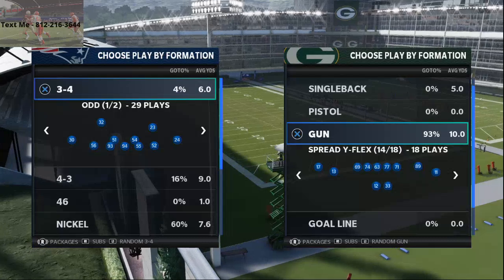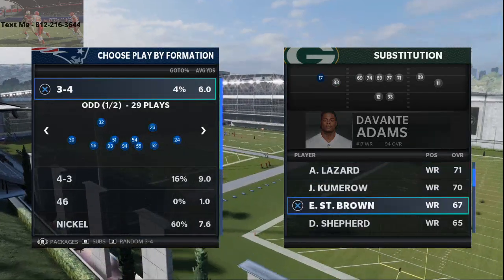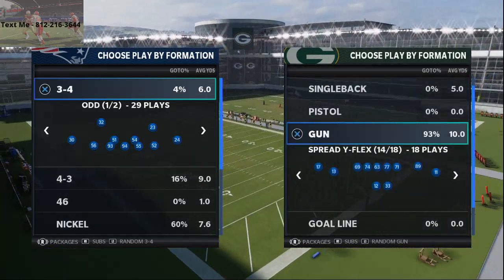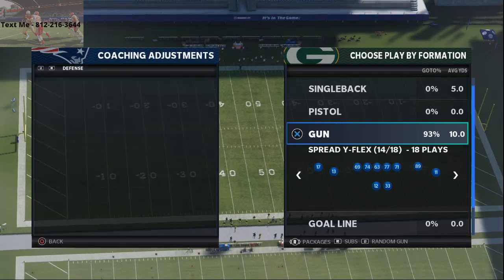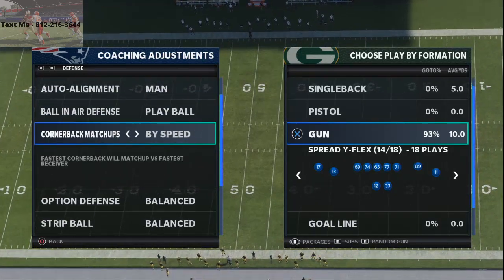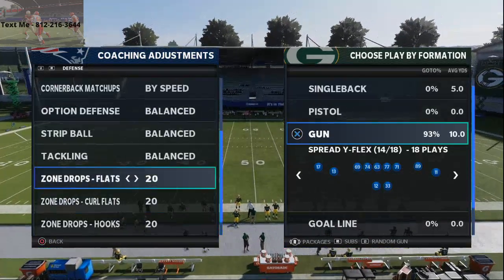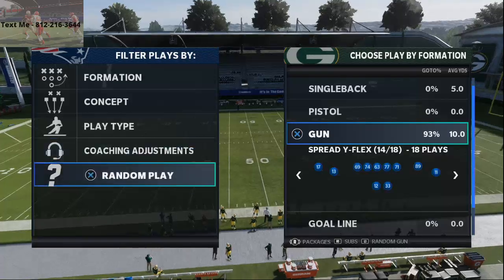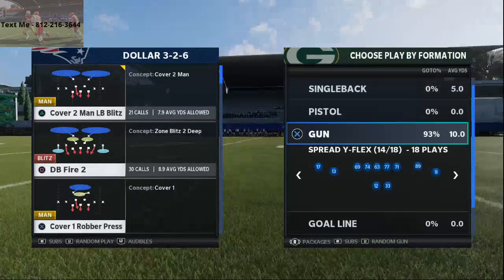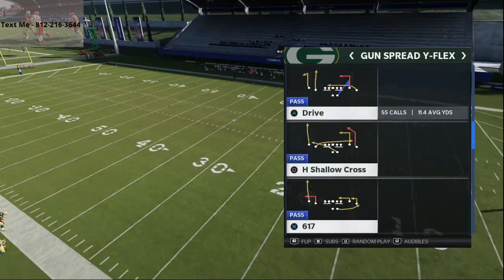Today's play comes from the Arizona Cardinals offensive playbook. If you want my full offensive ebook, you can find it in the description. We're going from Spread by Flex, and a lot of people are running basic coverage schemes out of the Dollar or Dime 1-4-6. The play we're going to use is Curl Wheel — one of my favorite plays in the entire game.